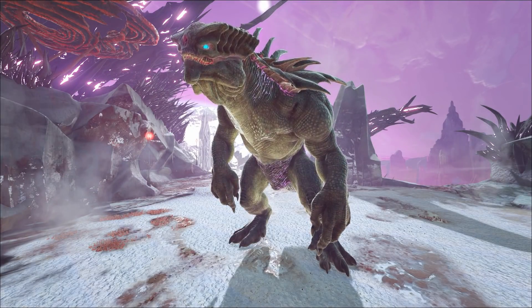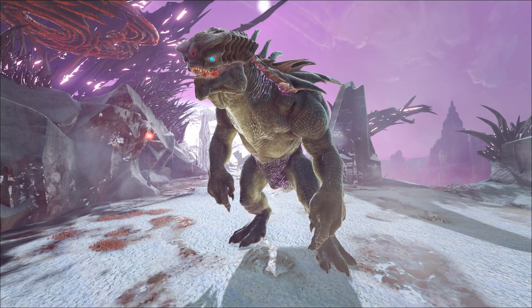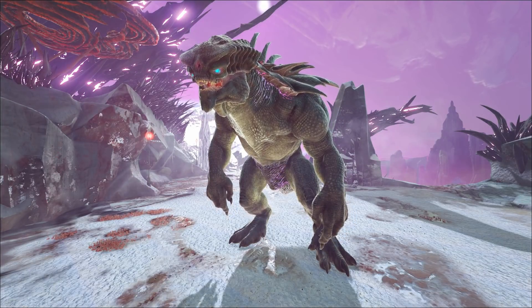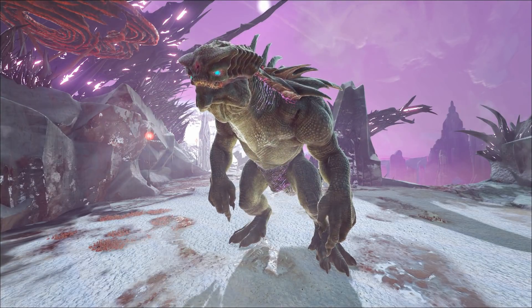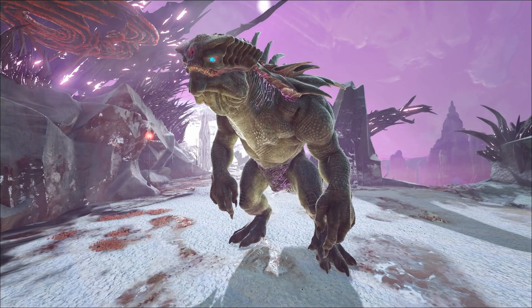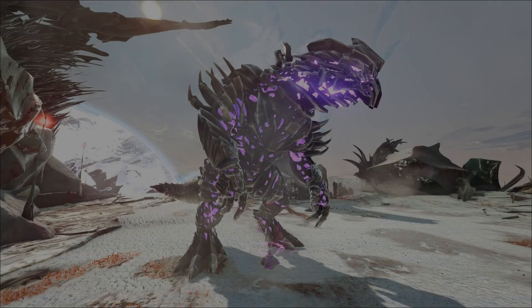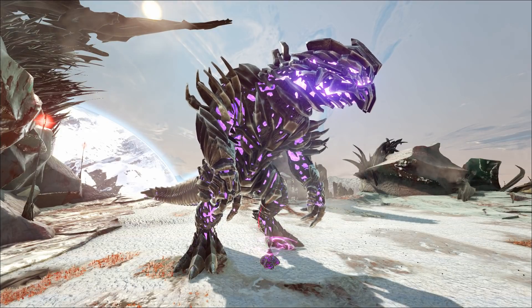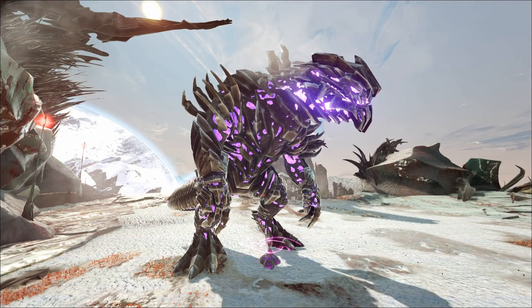Hello ladies and gentlemen, boys and girls, welcome back. My name is Fizz and today we're gonna take a look at the King Titan himself. There are three variations of the King Titan that you can spawn. He is the last boss of Extinction.